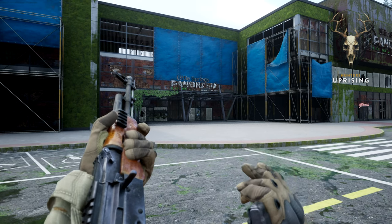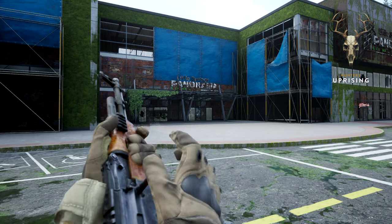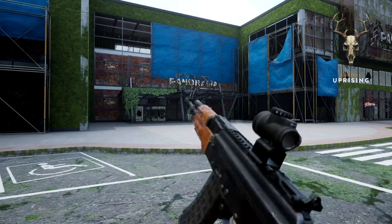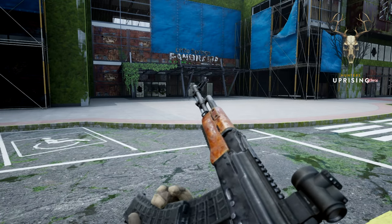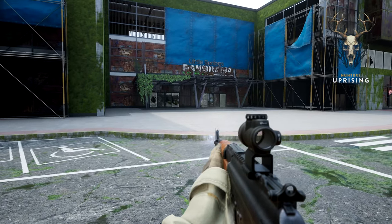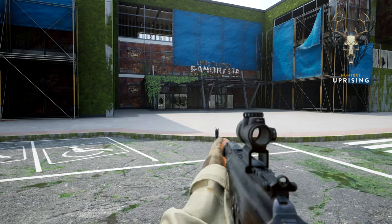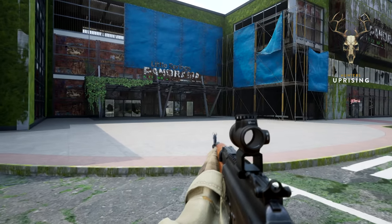The ammo check still hasn't quite finished yet — it shows no ammo. We have reload animations, two different types depending on the amount of ammo you've got in your gun.